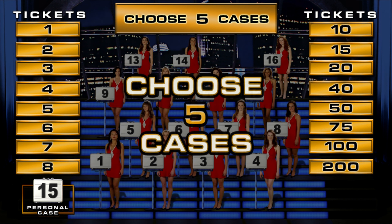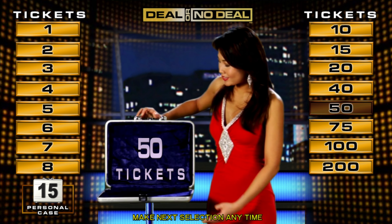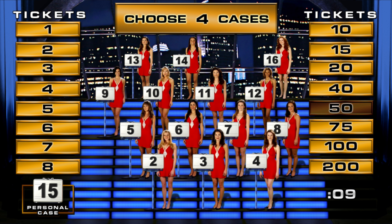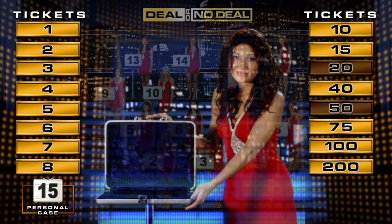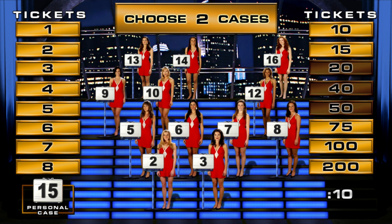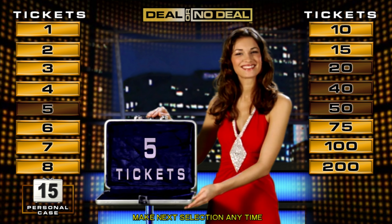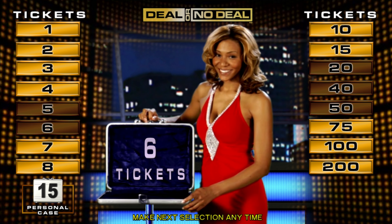Now open five cases. One. Eleven — let's see some low values. Four. We want low values. Thirteen. That's good. Twelve. You're doing great.